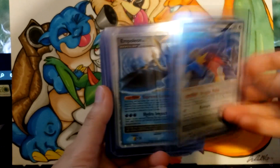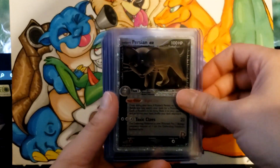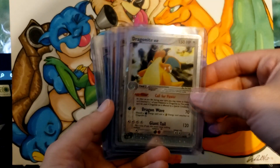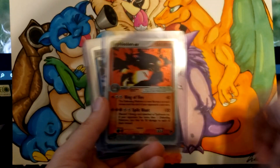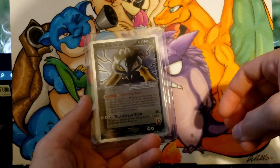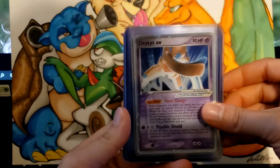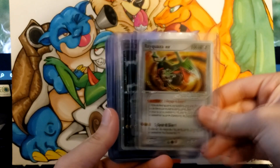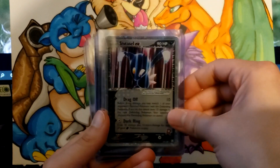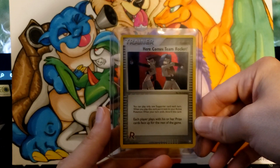A little bit of Diamond and Pearl: Garchomp Level X, Empoleon, Darkrai, Electivire, Magmortar, Time Space Distortion, Rocket's Persian, Ho-Oh, Meganium, Steelix, Typhlosion. Now back into the EX series — a little all over the place: Dragonite from Dragon, Rayquaza EX from Dragon, Typhlosion from Sandstorm, Blastoise and Moltres from FireRed/LeafGreen, Raikou from Deoxys, two Deoxys from Deoxys, Rayquaza from Deoxys. Team Rocket Returns — my favorite set: Rocket's Zapdos, Rocket Suicune, Rocket Snorlax, Rocket Sneasel, Rocket's Scyther — I love this card — Rocket's Entei, and my last card, the Secret Rare Here Comes Team Rocket.